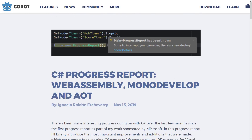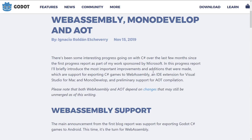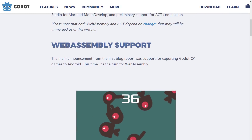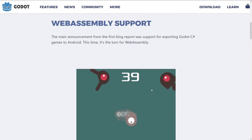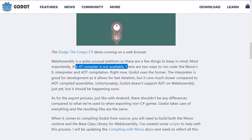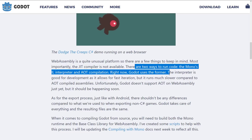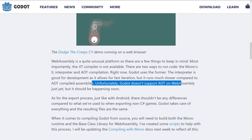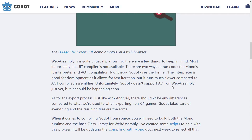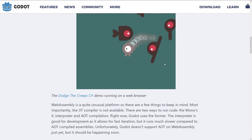And finally, the most recently announced piece of news is some progress on C# support. C# support has been incrementally improving with each version of Godot after version 3. We've got WebAssembly support, which is quite cool — so if you are targeting the browser and you develop using C#, you now have this option available. Right now the JIT compiler is not available. There are two ways to run code: Mono's IL interpreter and AOT compilation. Currently Godot uses the IL interpreter. AOT will be quicker, but Godot does not support AOT on WebAssembly just yet — it will be coming soon.